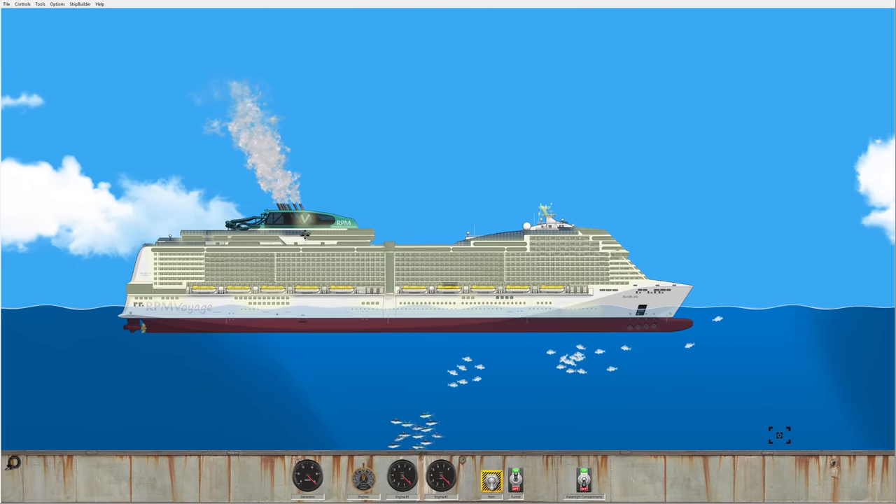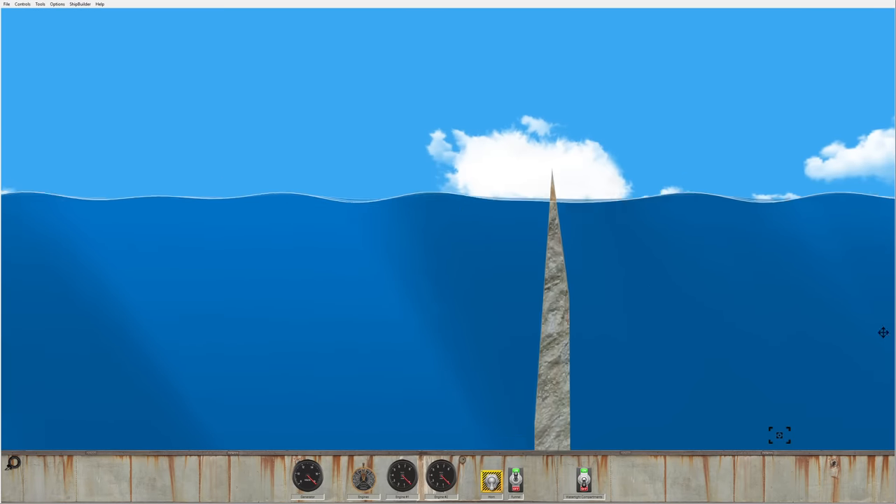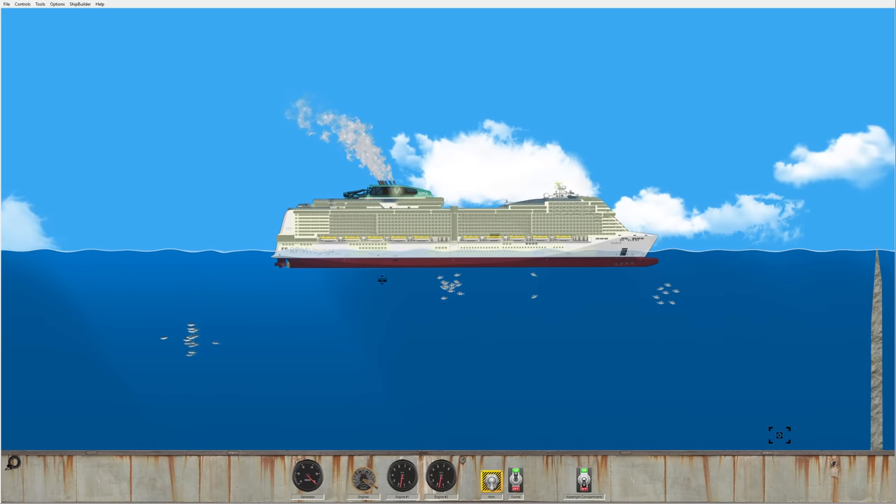Today we're gonna be absolutely destroying this cruise ship using almost everything from this custom menu. Look at this — there is a spike in front of the cruise ship. Are you guys ready? We're gonna put it on full speed. Here we go.